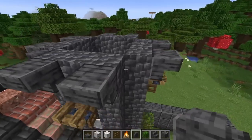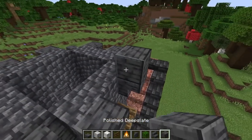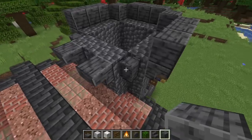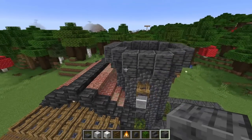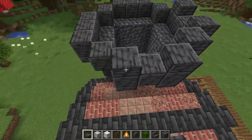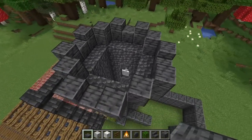Grab the wall version of polished deep slate and put it on the sides. Then use polished deep slate blocks going down that section — one on top of each wall, three on this side, one on top, three more, going all the way around. Then grab polished deep slate slabs — one on each of these spots, one in the corner, one in each gap, leaving the middle gap open, going all the way around.